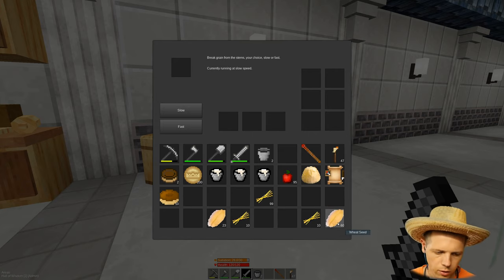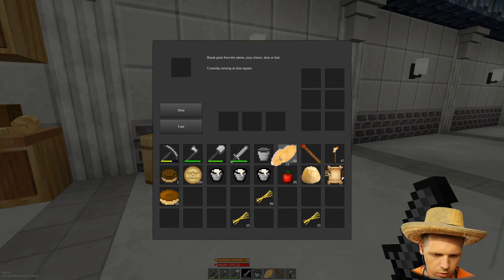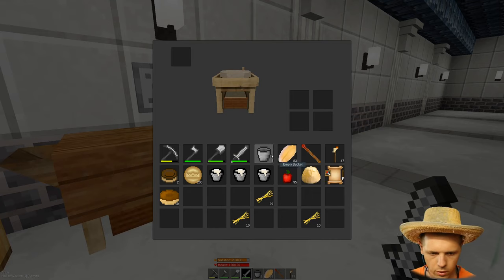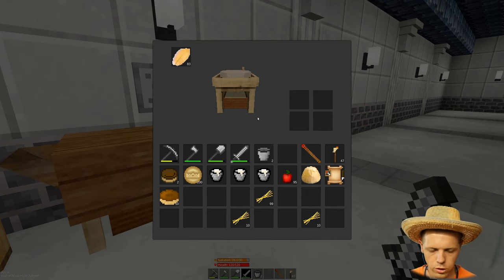We're taking these wheat seeds and turning them into flour. That'll give us 20 flour, which could then give us 10 loaves of bread.